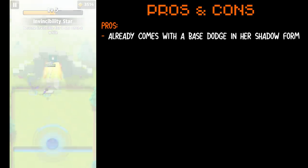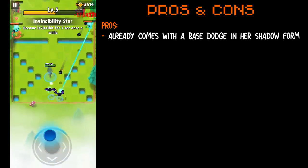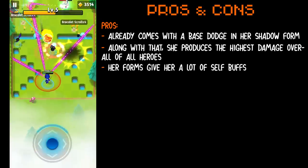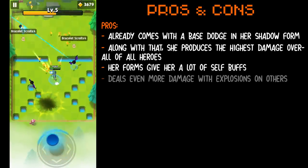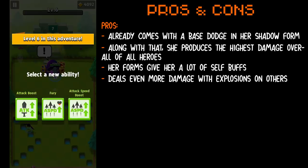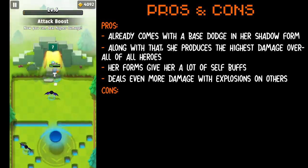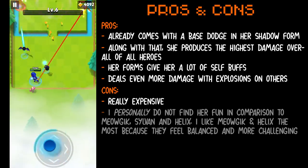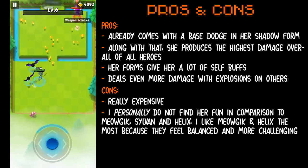Knowing the difference in damage and what Shade does, let me know in the comments who you would rather use — Shade or Sylvan. Next, Shade's pros and cons. The pros: Shade has a base dodge in her shadow form which other heroes do not have; she has the highest damage of all heroes; she has a lot of buffs depending on her form; and she deals even more damage with explosions that can damage surrounding enemies. The cons: Shade is really expensive; I personally do not find her very fun in comparison to Meowjik, Helix, and Sylvan; and multi-shot and front arrow will decrease the damage of her dark touch ability.